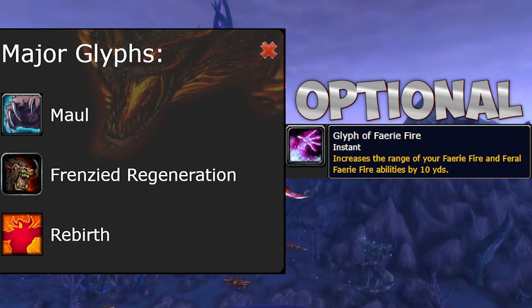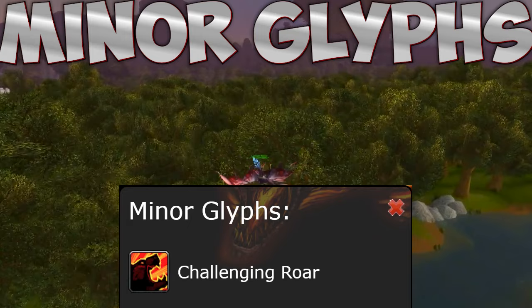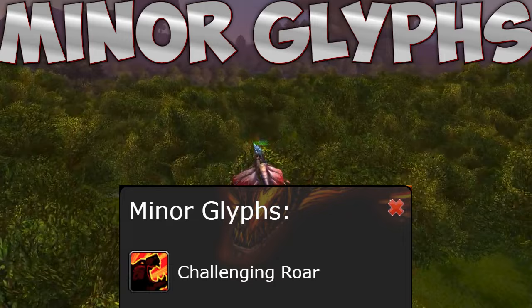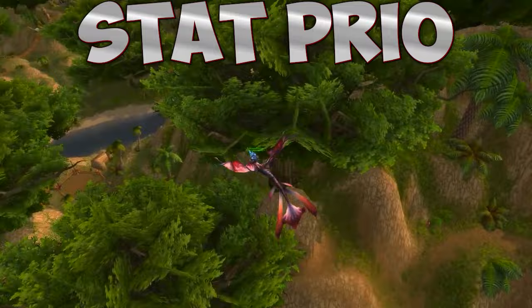The Glyph of Faerie Fire gives you more range to pull, useful in dungeons but pretty useless in raids. Choose any of these three and you'll be fine. For minor glyphs, the Glyph of Challenging Roar reduces the cooldown of your AoE taunt by 30 seconds — probably the only minor glyph in the history of minor glyphs that is actually useful. Then take the Glyph of Dash and Glyph of Unburdened Rebirth.